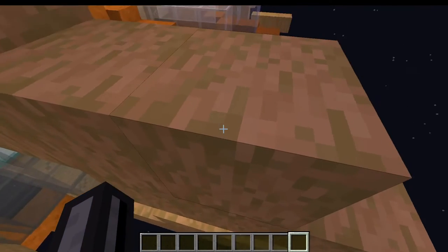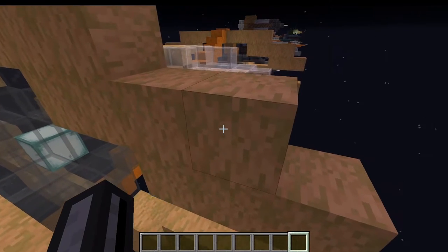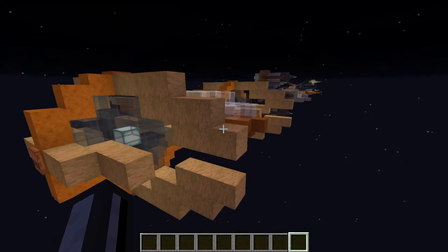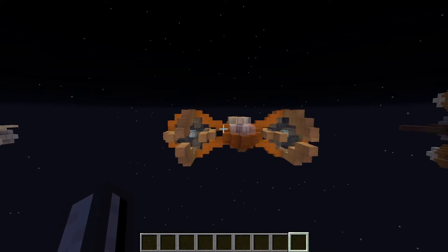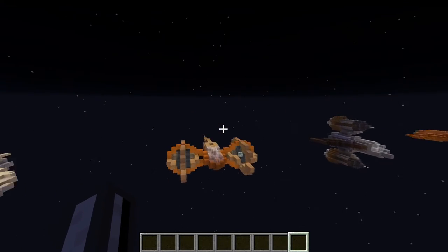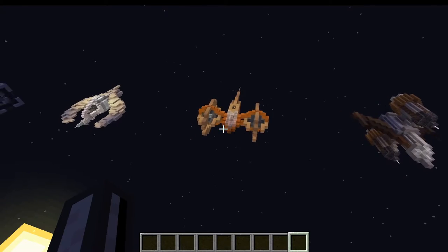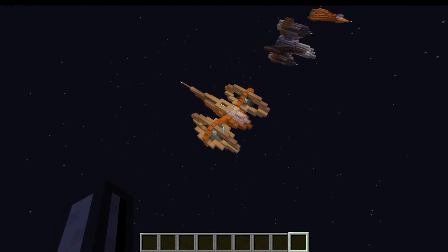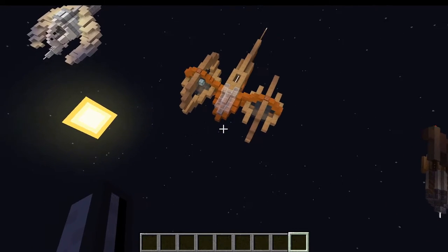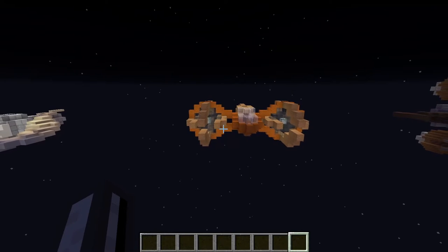From up close, you can definitely see the shortfalls that jungle logs have in this sort of application — I mean, they're mossy. You don't see much moss on a spaceship unless it's been stuck underwater for quite some time. But from afar I think it looks okay. The color is a nice little bronzy metallic-y color, almost steampunk in nature, and if you don't look too closely it definitely looks like some kind of metal.